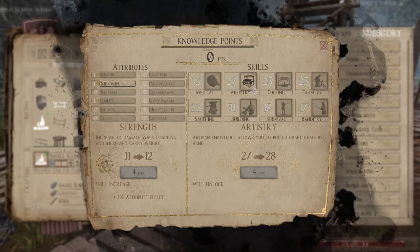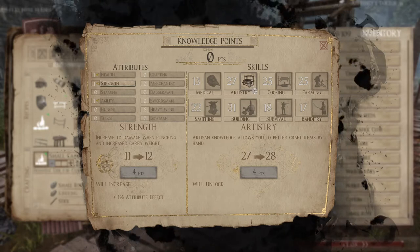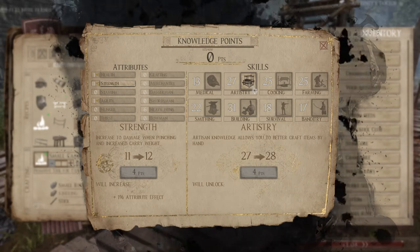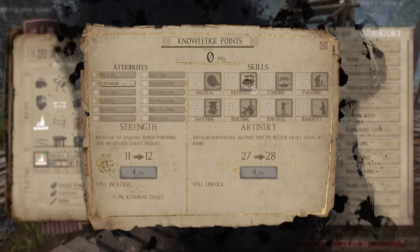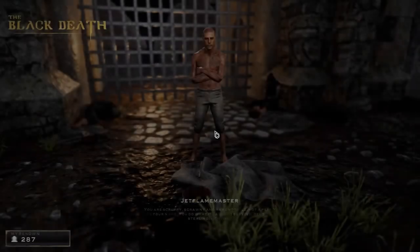Skills are important for professions. Each time you reach level 5 in a certain skill, that corresponding profession will be unlocked. A bonus profession is the Knight, which is unlocked when you have level 5 in all skills, and Royalty, which is unlocked once you have level 10 in all skills. Each of the professions has its own bonus or reason to pursue it.